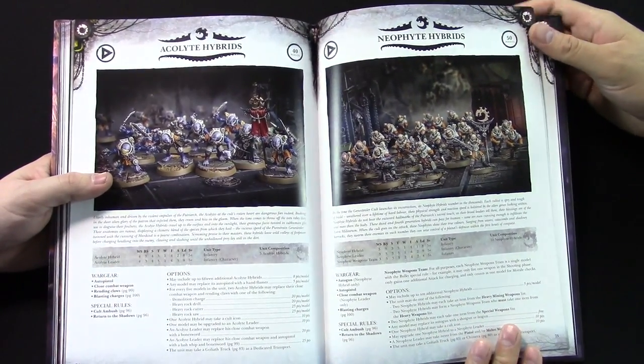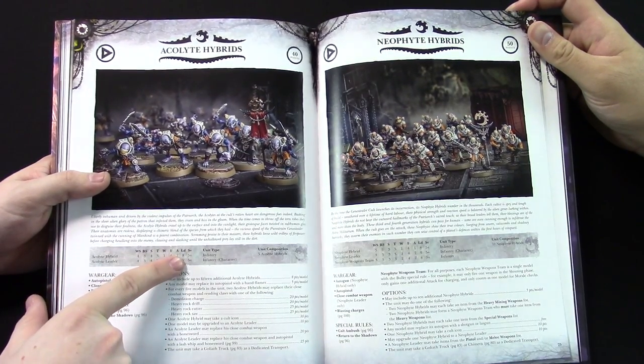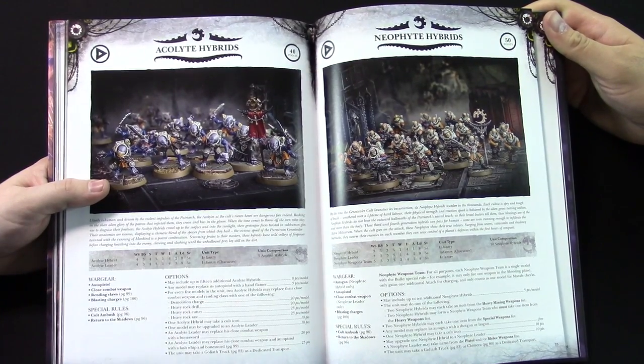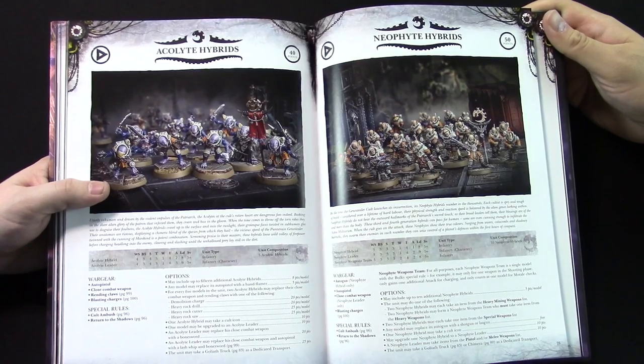With these guys we start to get into what I think is probably their biggest weakness, which is their save. A 5+ save is not great, especially in these days where it's AP3 or less for almost everything in the universe. Everybody's got access to AP5 weapons.